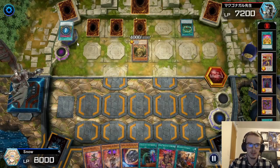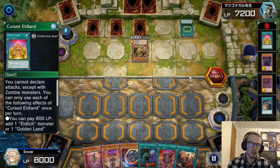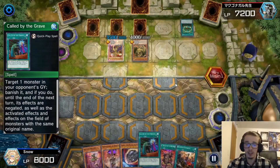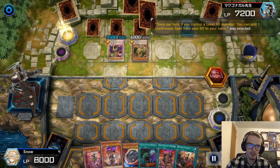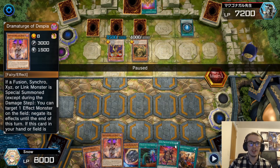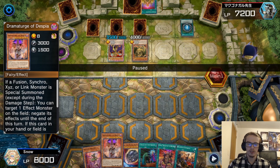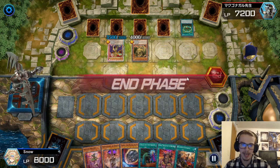Then they activate Cursed Eldeland in order to special summon out the Eldlich here. We did draw a Called By as well as Nibiru. I should note, off of Tragedy, we ended up searching Dramaturge because we drew Theater. Sending Dramaturge is very, very good for us because it comes back. We know we are playing through at least two Conquistadors. But we draw Allure of Darkness for turn. So we are going to banish this Tragedy and draw two. Tragedy searches out the Aluber. Aluber is going to activate — and there's the Skill Drain.